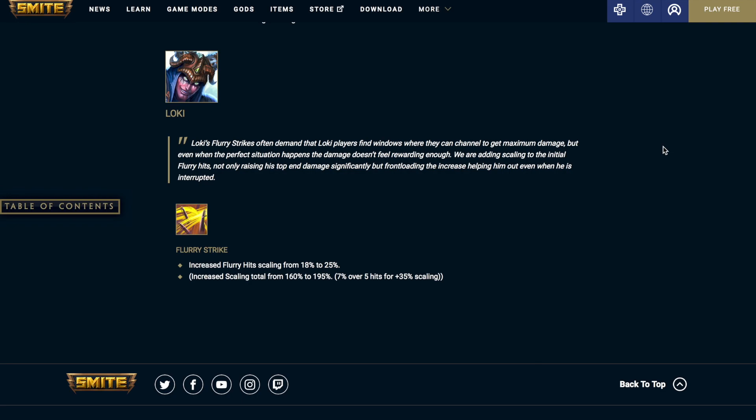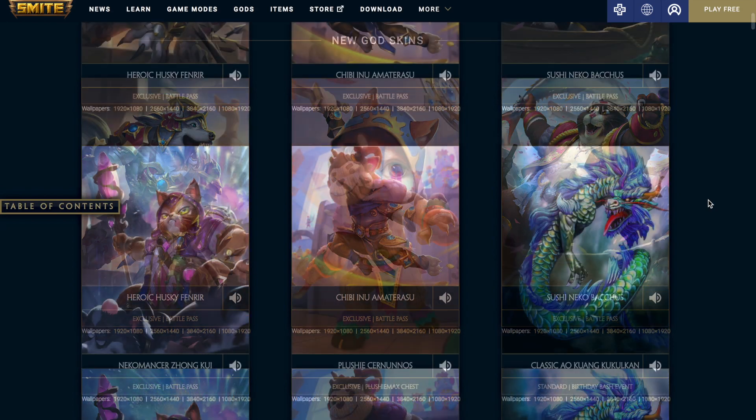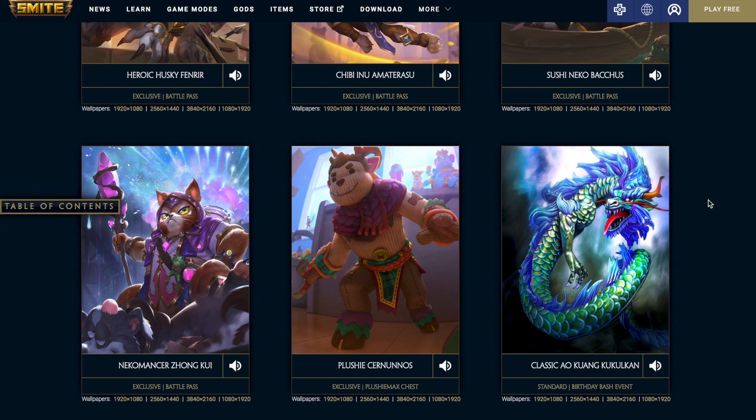Up next we're going to be going over the new skins coming out in this patch, and there's a new battle pass, so that means a whole lot of skins to go over. The first skin is the Heroic Husky Fenrir, exclusive to the battle pass. This skin doesn't make sense to me — all the other themes in the battle pass are cat skins, and this one is a dog skin. We have the Chibi Inu Amaterasu, which is a pretty cool cat skin. The Shino Nuke Bacchus — I feel like there's a skin very similar to that already for Bacchus. And the last battle pass skin is the Nicomancer Zonkui. Then we're going to get a Plushie Sir Nunoz, exclusive to the Plushie Max chest, which is a new chest coming to the game. Then we have the classic Owl Quang Kukulkan skin, which is going to be the birthday bash event.